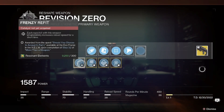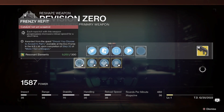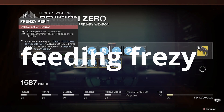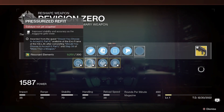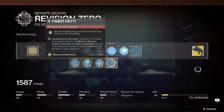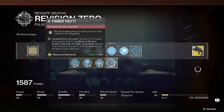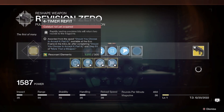These catalysts are currently time-gated. Upon completion of step 32 of the 'More Than a Weapon' quest line, we get access to Frenzy Refit, which gives it Frenzy. Upon completion of step 39, we can unlock Pressurized Refit, which gives it Under Pressure. Step 46 unlocks Outlaw, and step 53 unlocks Fourth Times the Charm.